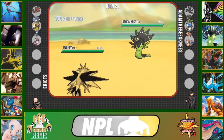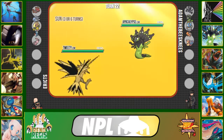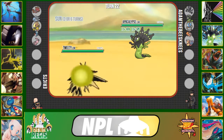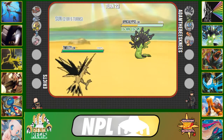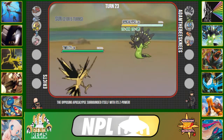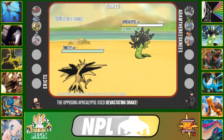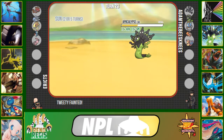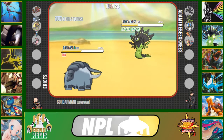Zygarde being Ground-type is completely immune to Thunderbolt, but I'll be okay because I have HP Ice. He clicks Dragon Dance, which is a little concerning, but HP Ice should be enough to kill it next turn. However, he activates his Z-Power and clicks Devastating Drake — Z-Outrage — which straight up one-shots my Zapdos. We lost our Milotic breaker, but Mew can still beat Milotic one-on-one.